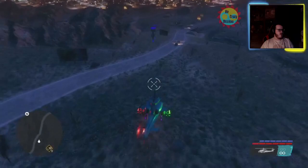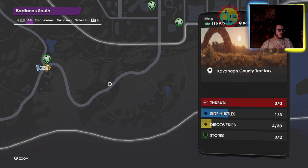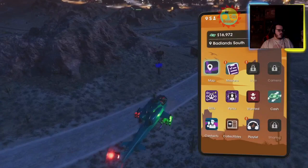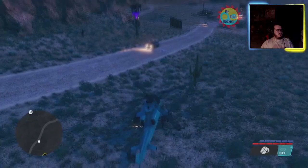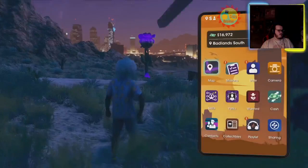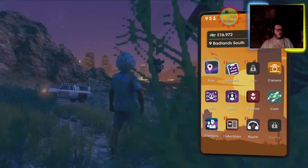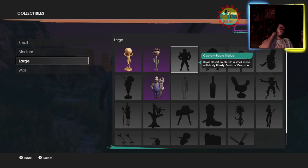We got in close — I was a little bit off, I didn't look the right way. It's about right here. Can't use a camera in the helicopter, so we'll have to land. Otherwise that was Cactus Cowboy. Up next is the Captain Eagle Statue.